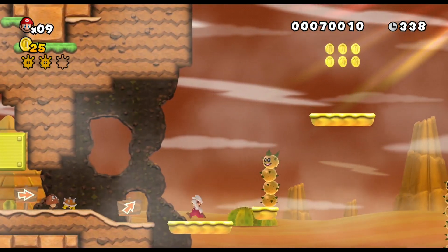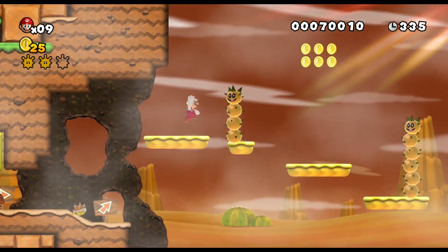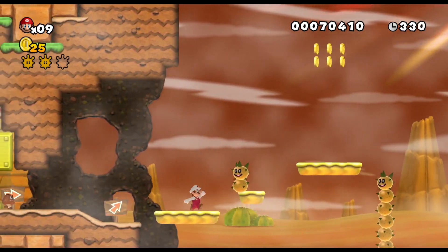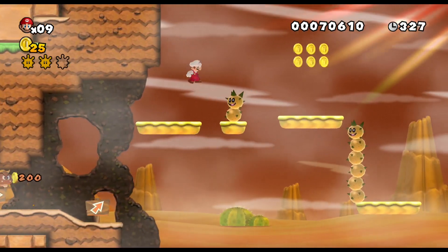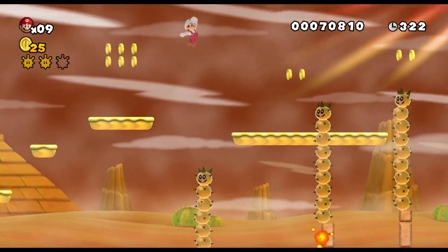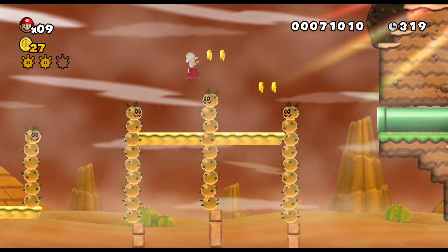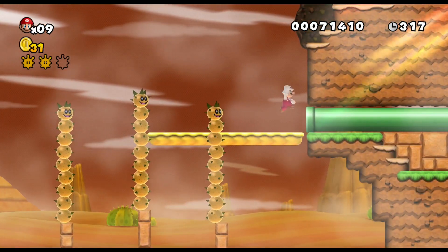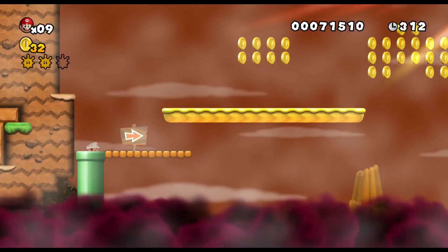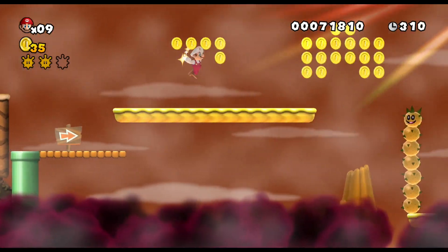That's definitely one of the P-switch sections of all time. One thing you always kind of gotta avoid when you have a P-switch section, at least in my opinion, is having just these kind of almost decorative coins in the way, because like, there were such random coins that turned into break blocks. I feel like if you have coins in a P-switch section, you should always make sure there's actually a clear purpose and they're meant to be turned into break blocks, because else it's just going to be confusing.